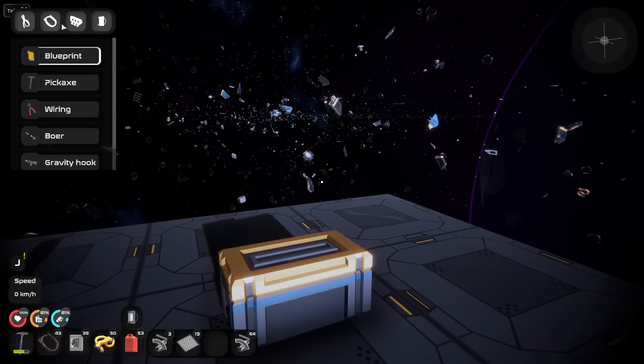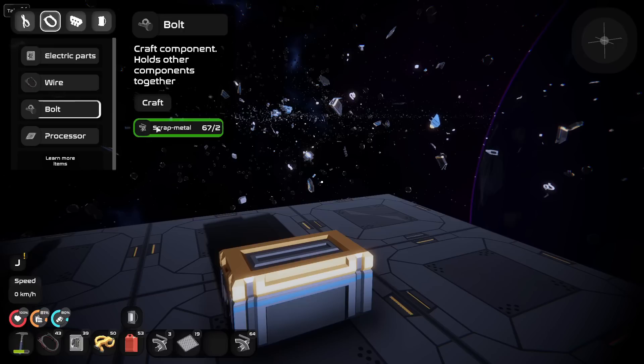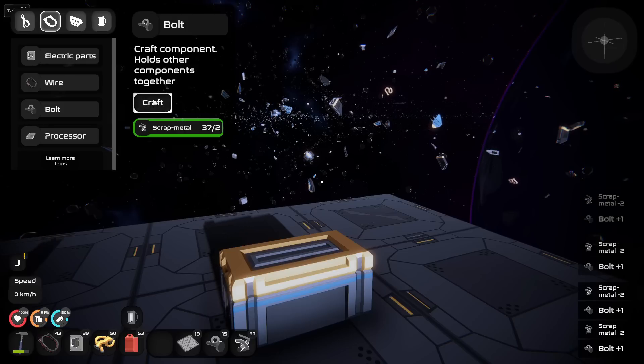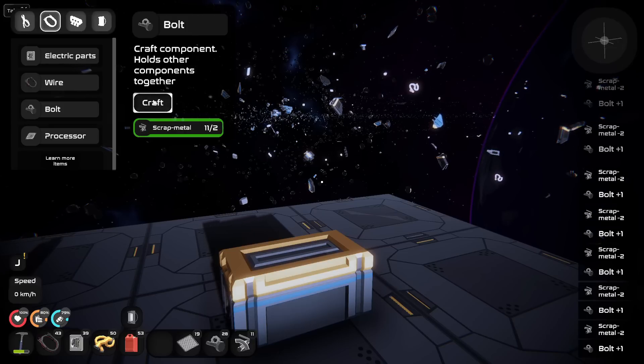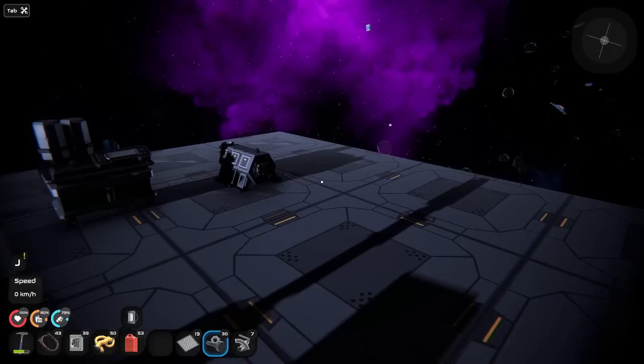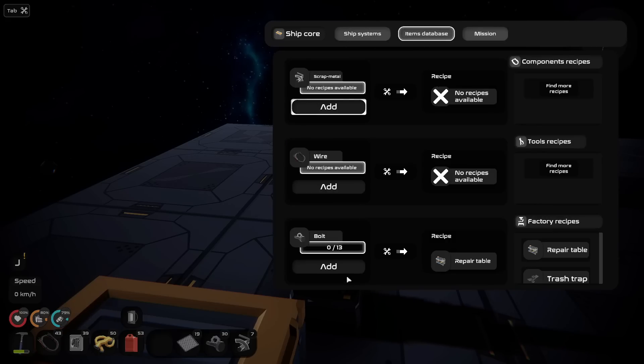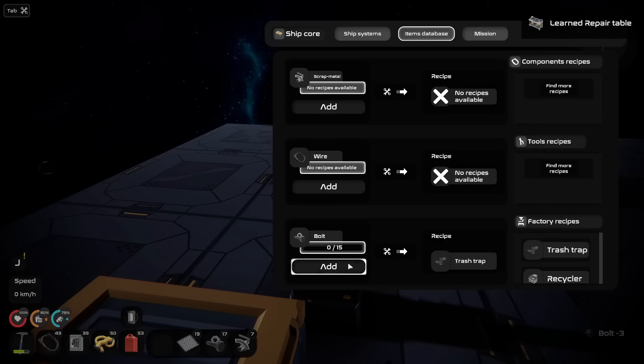I'm glad I gathered some right offhand because there's a lot — so much. Just craft a bunch of these. Give me 30 of them. Item database — there's only 13, but yeah. Crash trap, there we go, give me that one. Recycler, energy battery, wire extension.